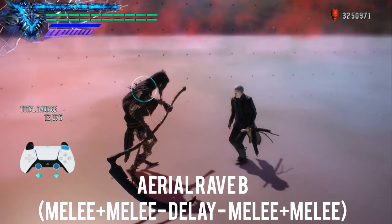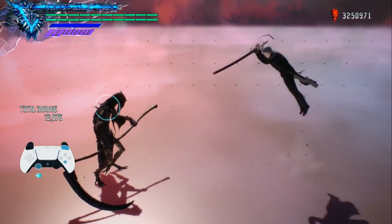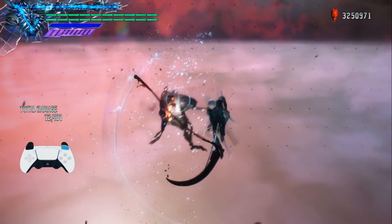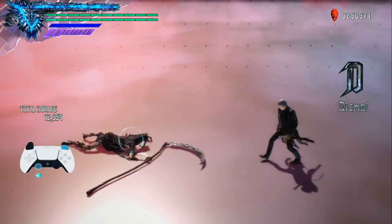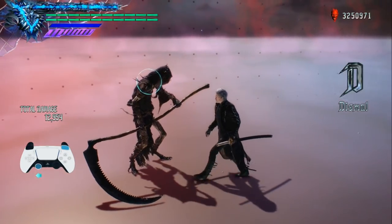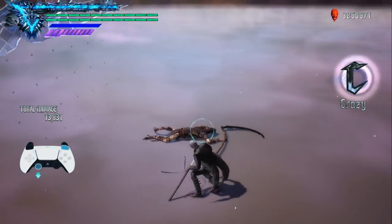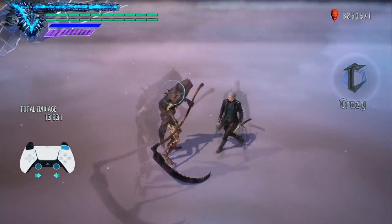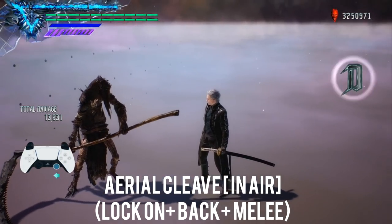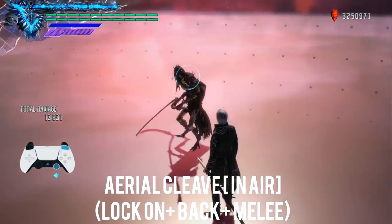For Aerial Rave B, you're going to want two melee inputs followed by a delay, followed by two more melee inputs. It's somewhat of a roulette spin — you and the enemy gain a little bit of height, followed by the enemy sent careening down to the ground, allowing you to follow up however you want.